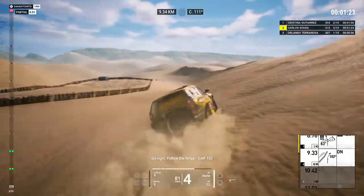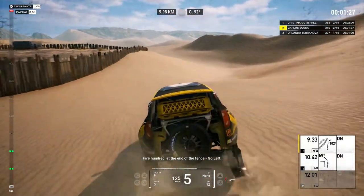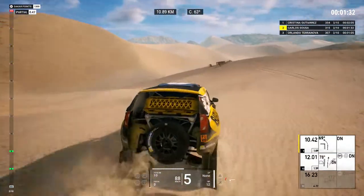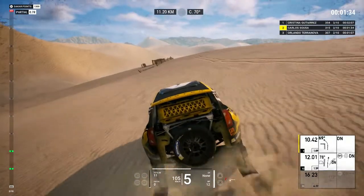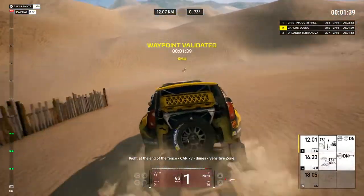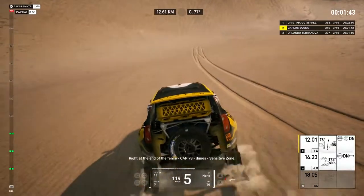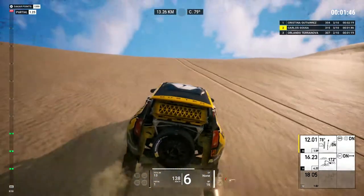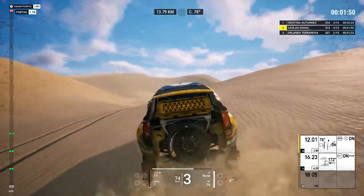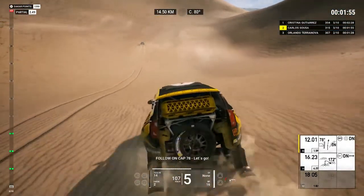Go right, follow the fence, cap one hundred two. Five hundred, at the end of the fence, go left. Go left, cap sixty-nine, dunes. Right, at the end of the fence, cap seventy-eight. Dunes, sensitive zone. Follow on cap seventy-eight, let's go!